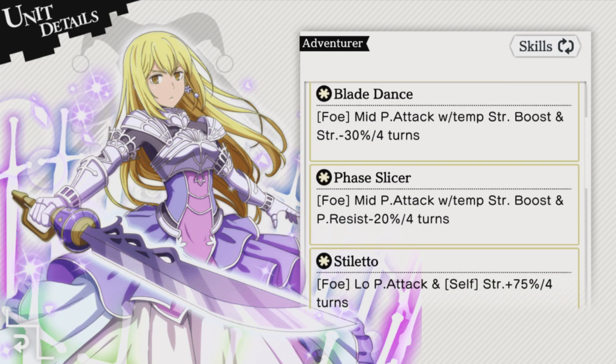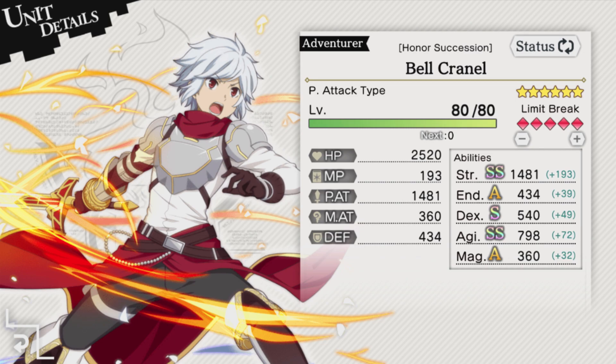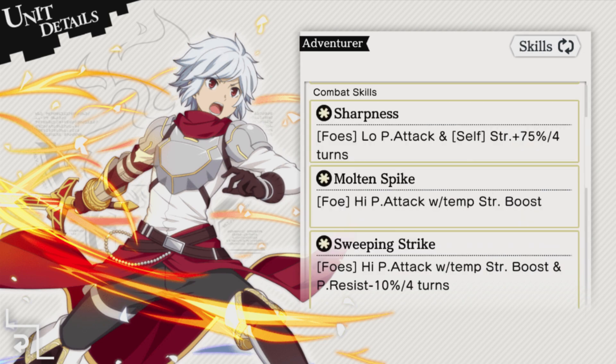The new Honor Princess Eyes is also a strong choice, but since her gacha banner will not be up until June 28th, it'll be difficult to acquire her. But all her skills are amazing for Record Buster — she can boost her own strength, apply a 30% strength debuff to the boss, and also apply a 20% physical resistance debuff so your party does more physical damage. And now for the character a lot of you have been raving about: the new Honor Secession Bell, who might just be the best physical attacker in the game. He too can boost his own strength by 75%, when he already possesses one of the highest strength values in the game. With Bell, boost his strength, then use his AoE skill that can debuff the boss's physical resistance, then use the lower MP cost Molten Spike for massive single target damage.